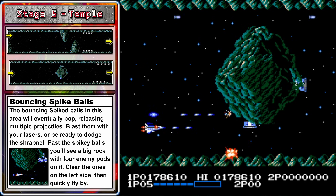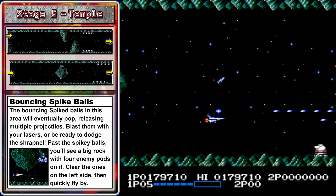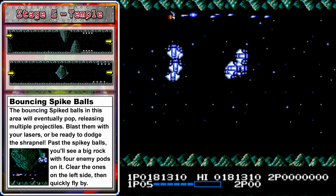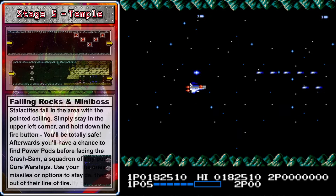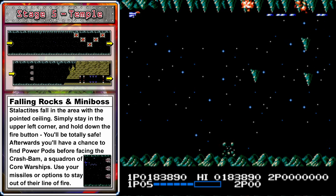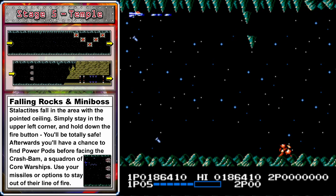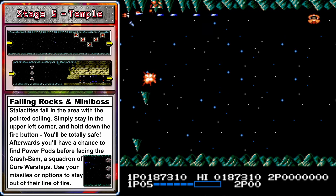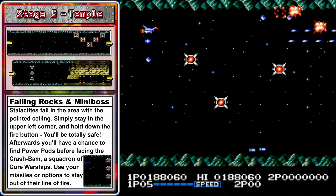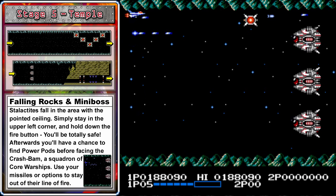This large rock has four launchers on it that summon enemies — either clear the one at the top or the bottom and pass it by. You won't be able to get rid of the launcher on the right side. A large cluster of enemies spawns here. Try to lure them down a bit and then go all the way up to the ceiling so that they'll quickly take off to the right. Whenever you see the pointed ceiling, go to the upper left corner — just keep shooting and you'll be totally safe, even if you don't have any power-ups. Once you see the end of the spiked ceiling, some enemies will appear that spawn power-ups if you can clear them all. We'll grab a laser upgrade, and now it's time to fight the Crash Bam!